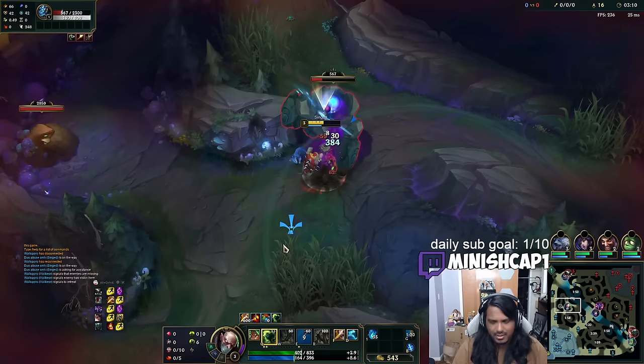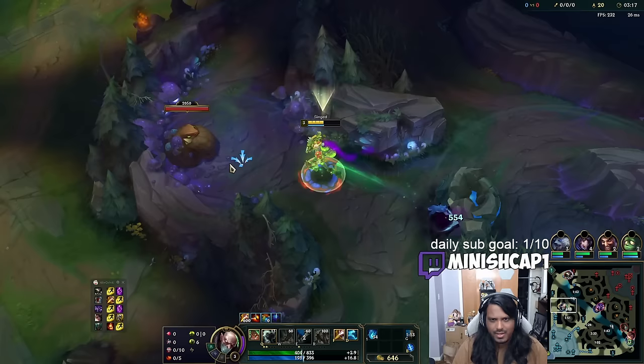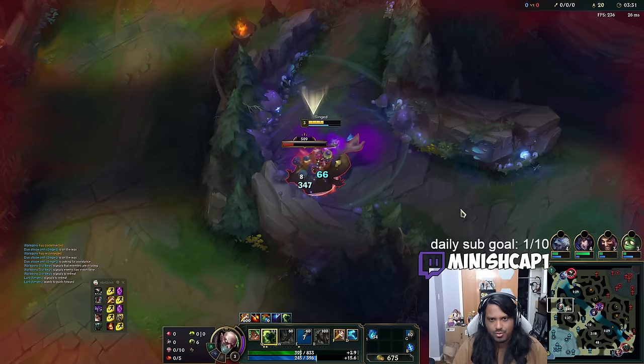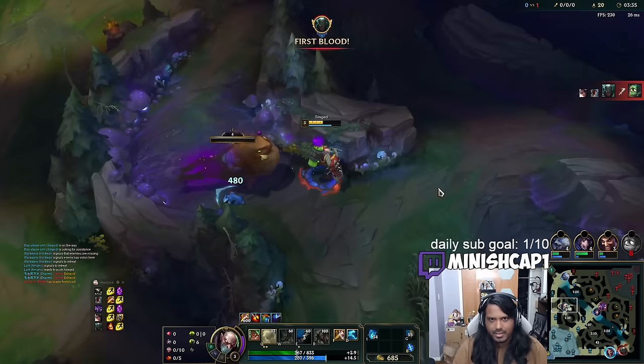I'm going to hold my smite for the crab if I can, but the Fiddlesticks might invade me. I'm not actually sure if the matchup is good for him to invade me — this is the first time I've played Singed jungle against Fiddlesticks, I think. Fiddlesticks is bottom, so I'll just do Gromp topside. Health does give your jungle pet damage, which is quite nice.